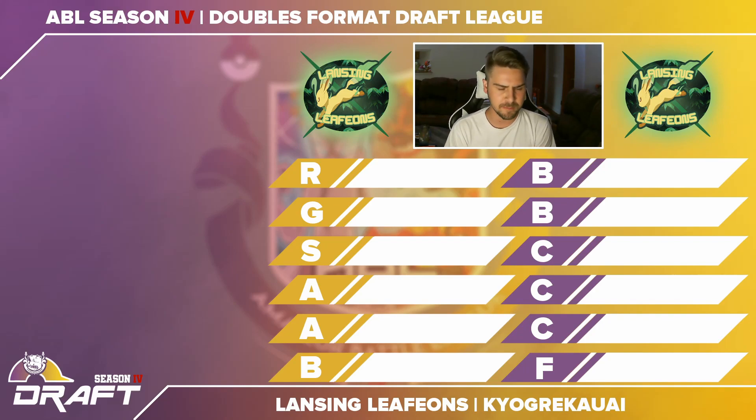One last disclaimer before the draft: there were 12 coaches, so it was a snake draft order. We went from the top of the list down to the 12th person, and then round two sent the draft back up the list, so the person who picked 12th got to pick twice in a row. I had arguably the worst position — dead in the middle — so I had to wait a long time and it was difficult to have my picks synergize, especially since I got sniped a lot.